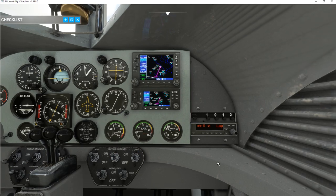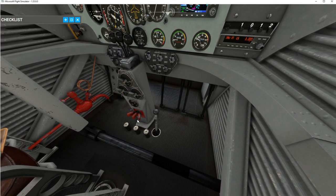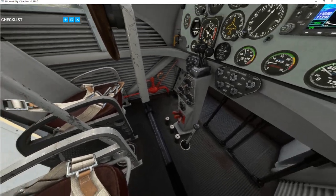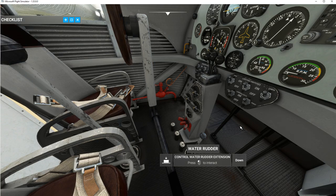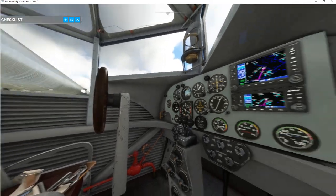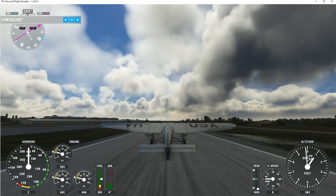I'll turn on the cabin lights. I recommend going through the instruments — for example, your engine primer, fuel primer pump, throttles, magnetos, fuel mixture, water rudder if you have floats, parking brake, and yoke. Going through the startup checklist will familiarize you with everything. You also have your standard instruments and compasses here.